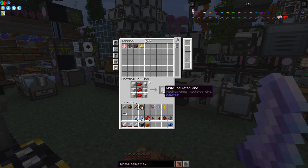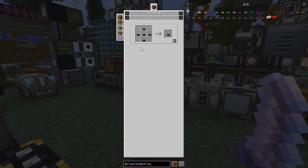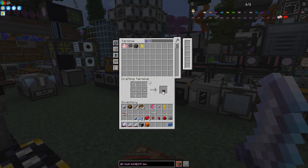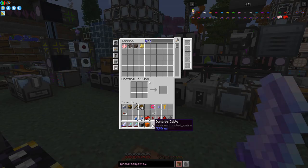That gives you the white insulated wires. You can use these any way you want. The other item they have here is different colors — there are probably 16 of these. Then you can use the bundle cables, which are made out of any of these insulated wires plus some string. Let's make one of those with the white insulated ones. You have to use insulated cables otherwise it wouldn't work.